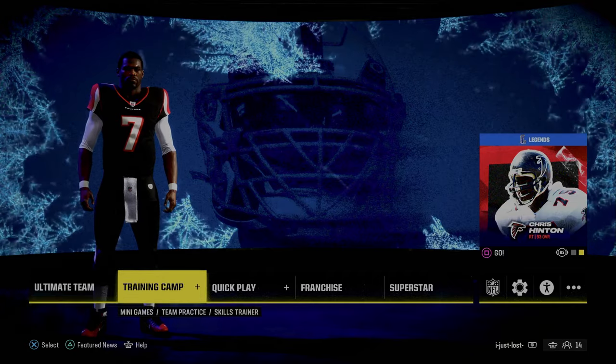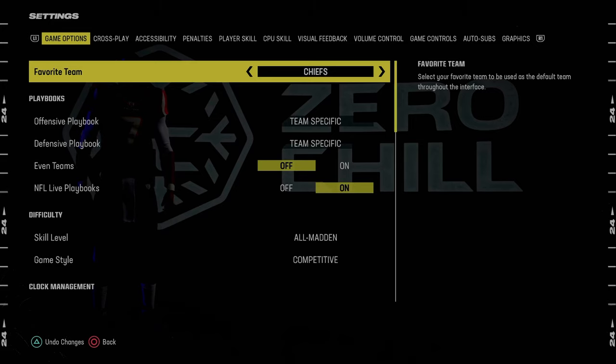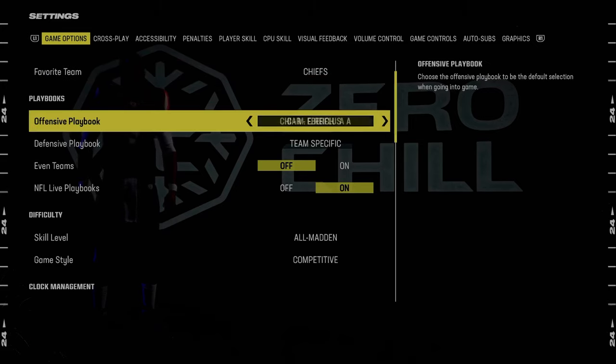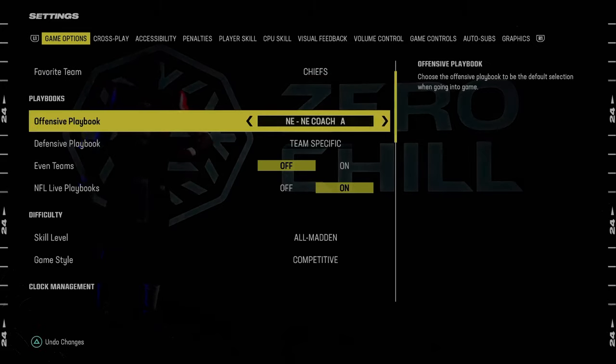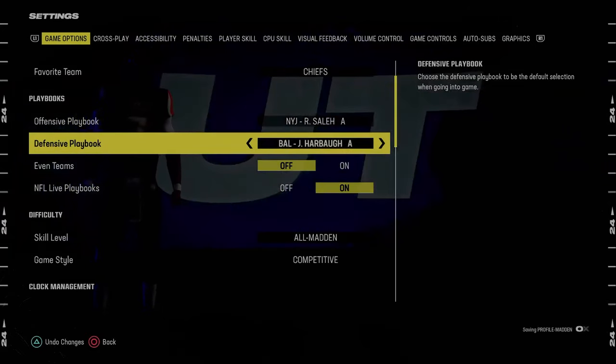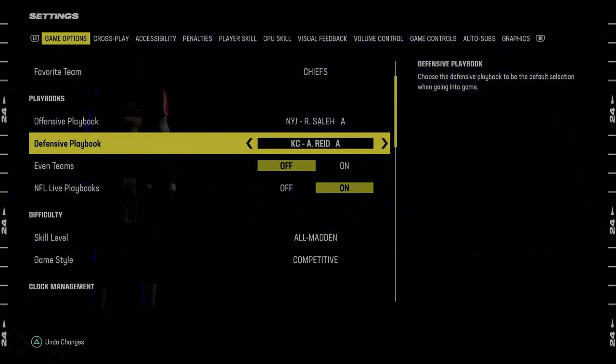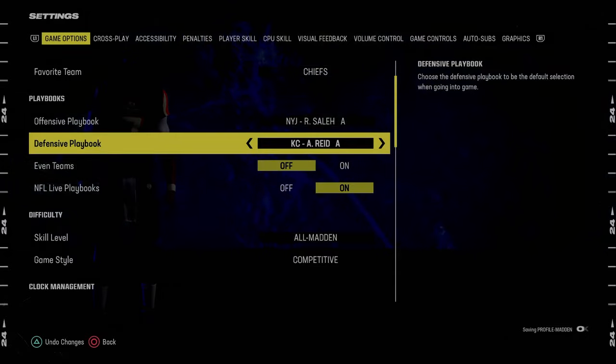Before we get into game, we're going to go through our settings in the main menu. The playbook we're looking at today is the New York Jets defensive playbook. In this game, you either want to be in the Kansas City Chiefs defensive playbook or the multiple defensive playbook.